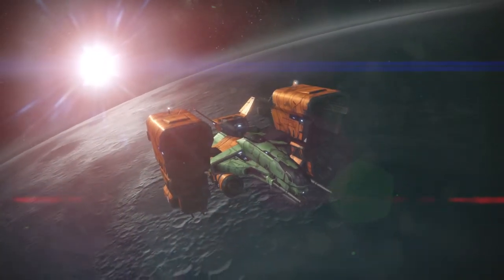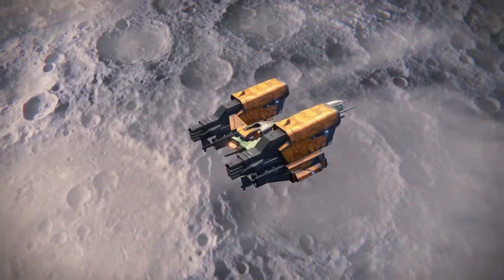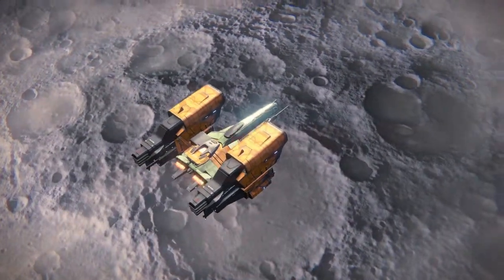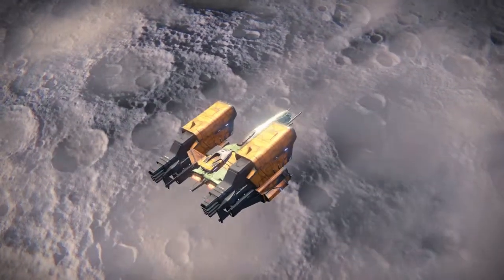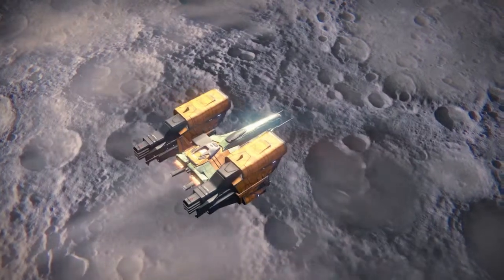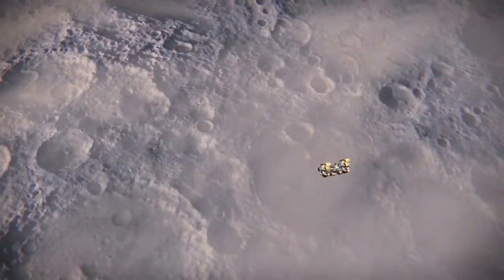I've mentioned this in previous videos: if you go ahead and take out your target for your bounty, then go to orbit, you will have the closest checkpoint to that target. Now the one for Phagoras is a little further away — you still have to do a little bit of running — but it's still faster than running through the entire mission. You go in, take them out, go to orbit, and you have your checkpoint saved.